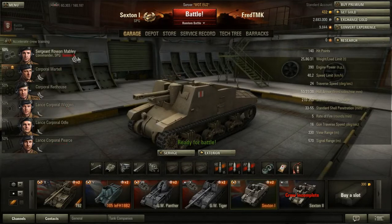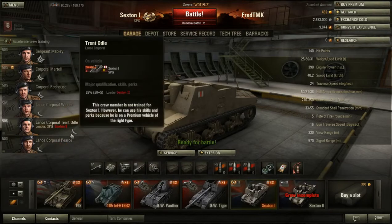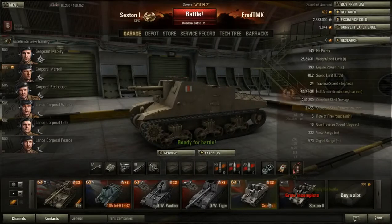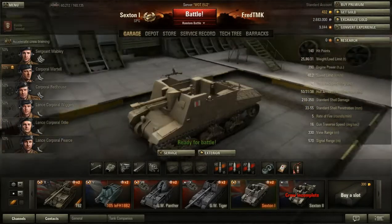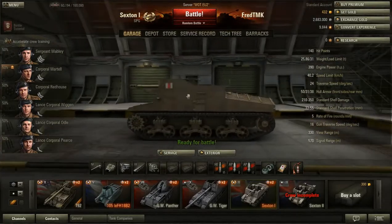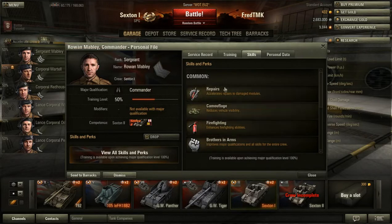Let's talk about crew skills. This is my Sexton 2 crew. I've got them in there to show you, replacing one of each so we can see if there are some hidden stats — if there is any difference at all. For crew skills on artillery, definitely camouflage — this is my first option with every vehicle.